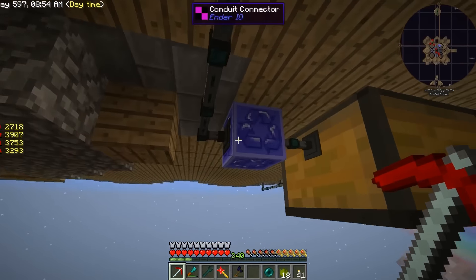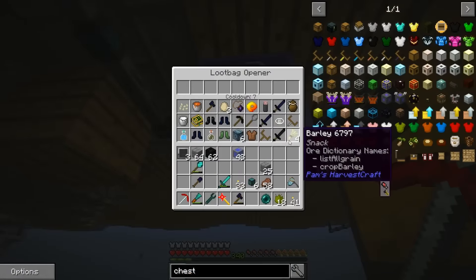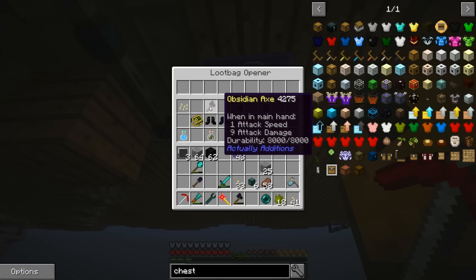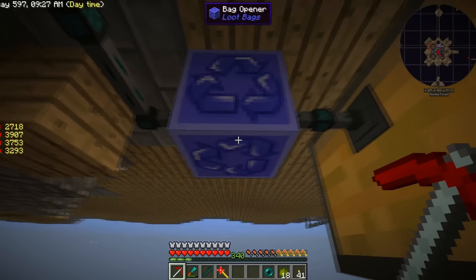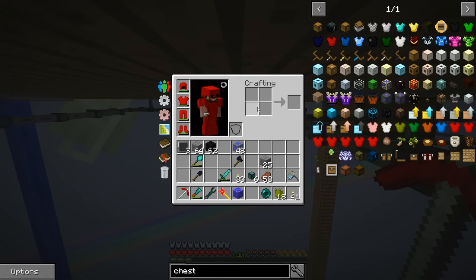We haven't removed a lot of this piping yet, but we're going to come in here to the loot bag and literally pour all this junk out - get rid of it all, even the loot bags. They're getting sucked up to be recycled, so that's fine. Just toss everything. I need to replace my obsidian axe - yeah, just throw it away. I just want the loot bag opener, and I'm not sure if it's kept when we break it. Got it.